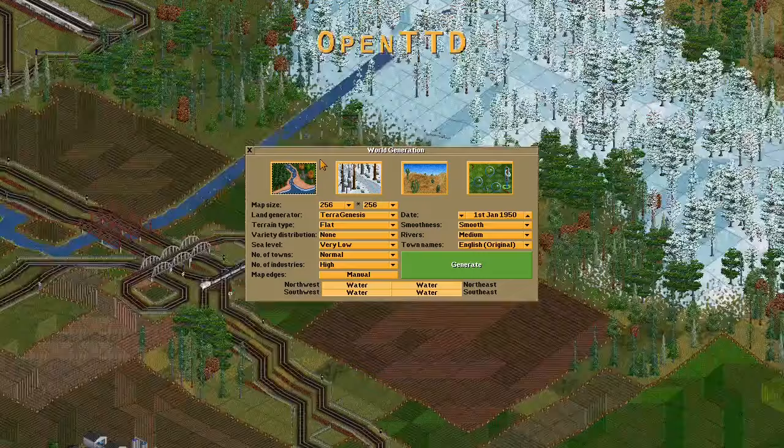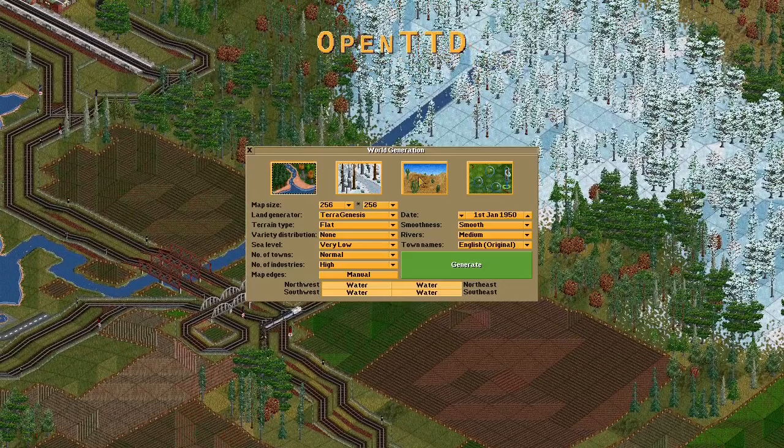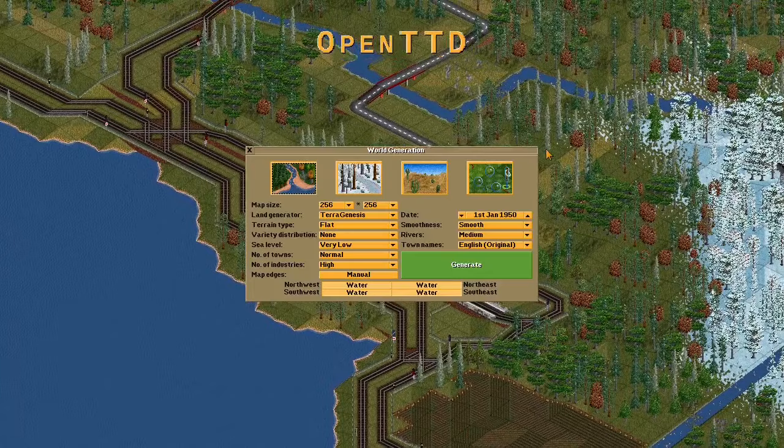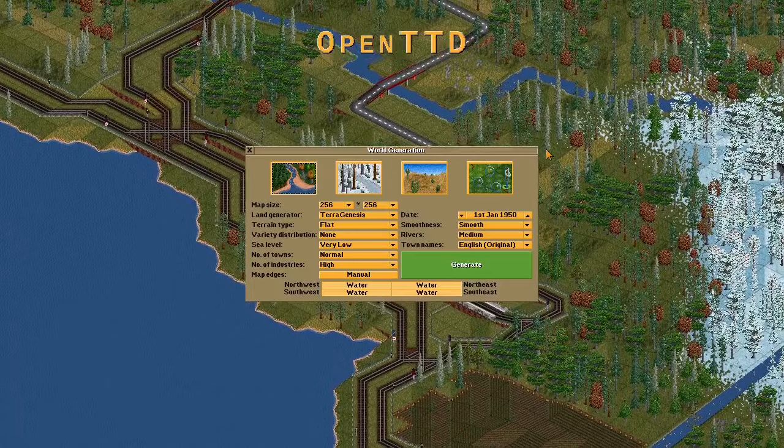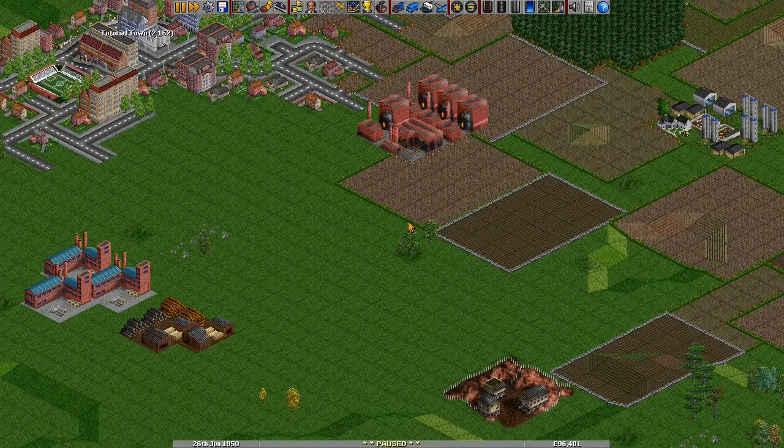Then you can choose New Game. There are many settings here to customise your game, including the climate selection, but the defaults are good for getting started. You can always come back and experiment once you've played a couple of games to find out what works for you. To build a game world and get started, click the green Generate button.